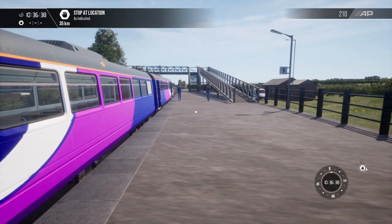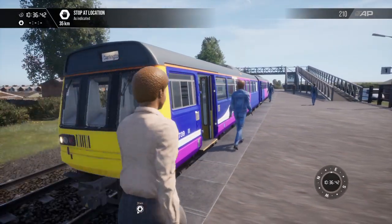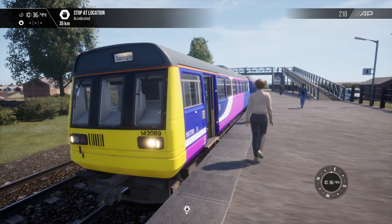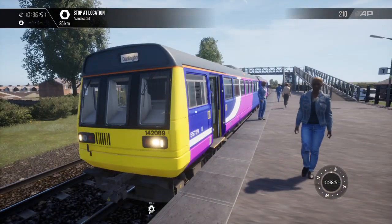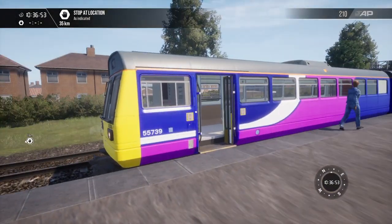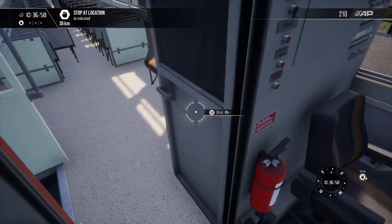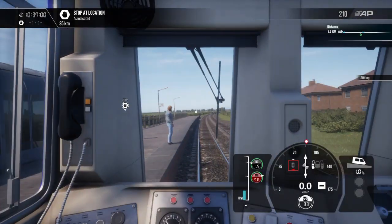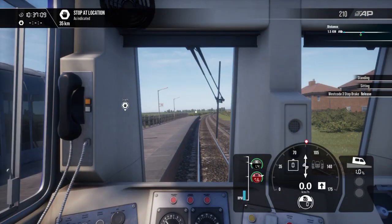Would have been even more cool if I was right next to a stock car marker — that would just complete it. So here we are at Marske. Obviously the passengers don't board because this train is not a timetabled service, it's a free roam service, but you get the principle. We're supposed to stop here because no one's getting on. The guard's going to do its buzzer thing, we'll shut the doors, and we've got ourselves going to the next station — which is Loftus.